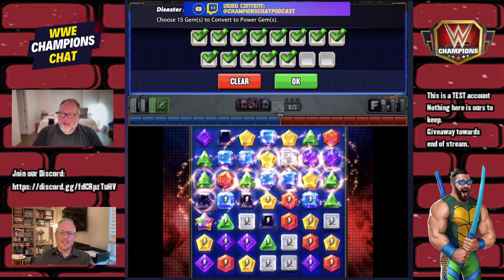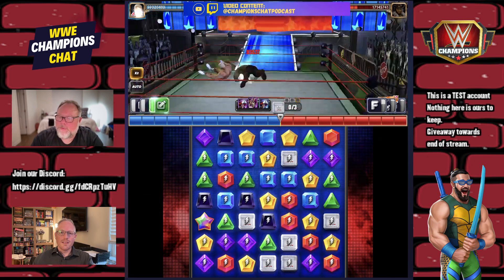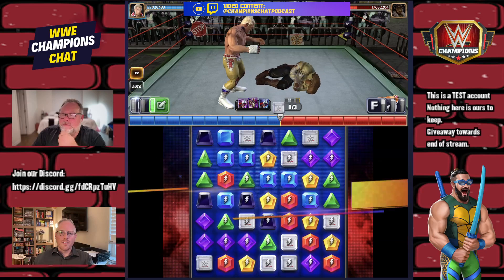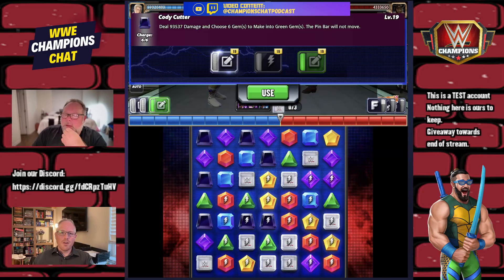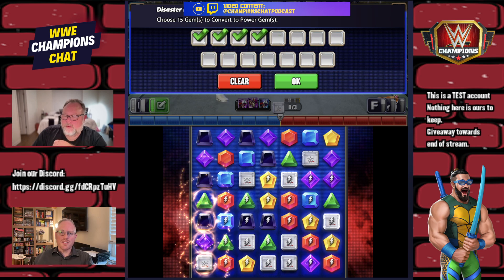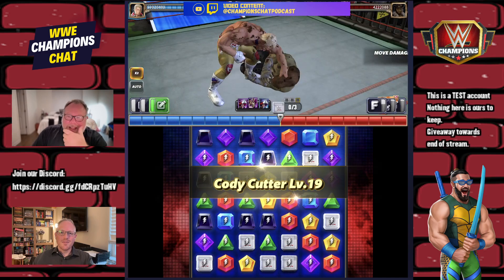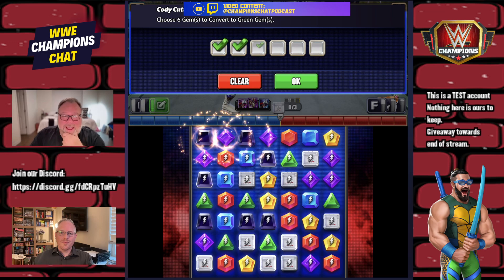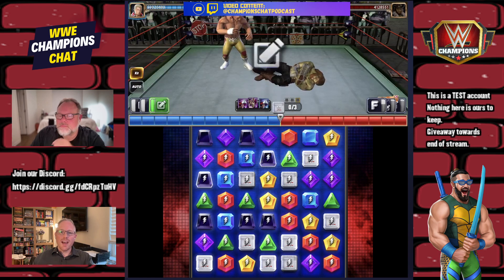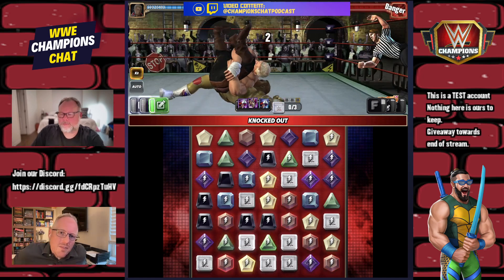Chat is suggesting reversing the move order — break more gems on the no-pin-bar move first, then use the three-match after. So make the five-match and set up a three. Rusty notes he hasn't used this Cody much — got him late in the game, after or around getting Tech Cody. Final pin lands at about 15 million per hit.